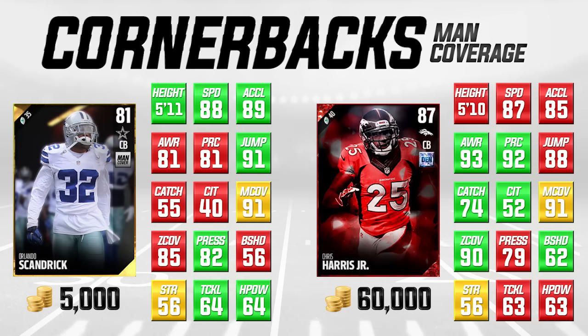Orlando Scandrick pretty much personifies that. He is very, very good in a lot of things we really look for when trying to find a good cornerback. The man coverage attribute is really the most important thing when talking about man coverage corners, and both these guys I would consider to be man coverage corners — they're a little bit higher in man coverage than zone coverage, and they're both a 91 in that attribute. A 91 man coverage is definitely up there among the best in the game; there are very few guys that are better than that.